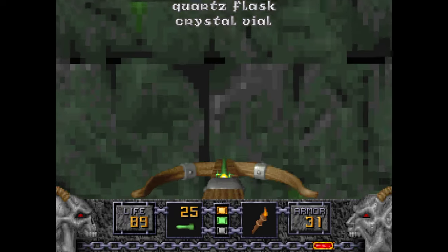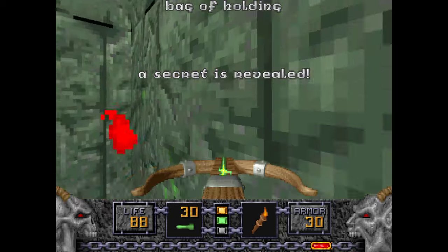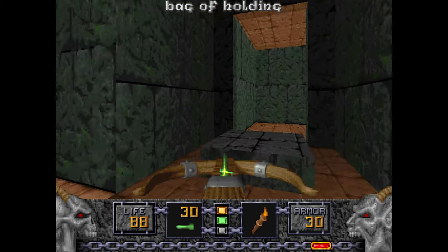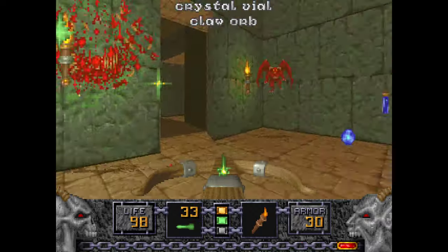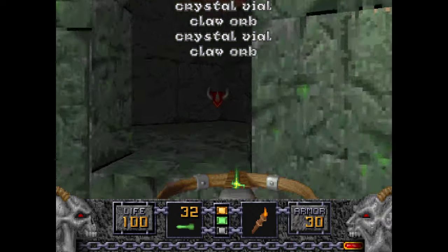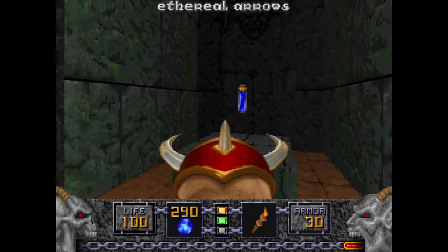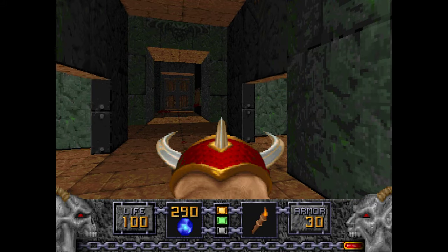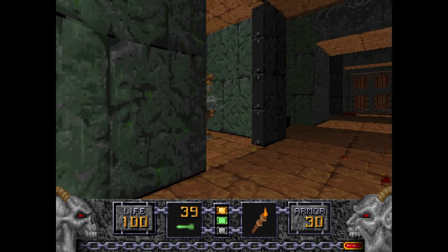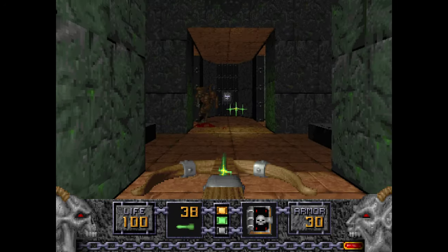There's a Quartz Flask here and a Crystal Vial here. Open this up and you get a secret with a Bag of Holding. Deal with these fellas here. With the crossbow shots you'll get the Dragon Claw. Now these don't open, but these do, and they have Saber Claws in them. Hello friends, I've missed you.